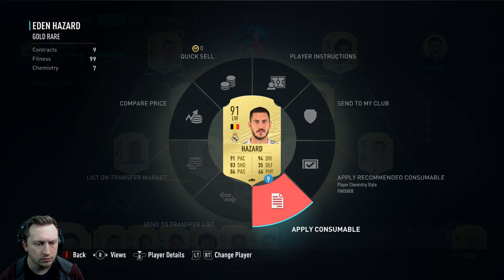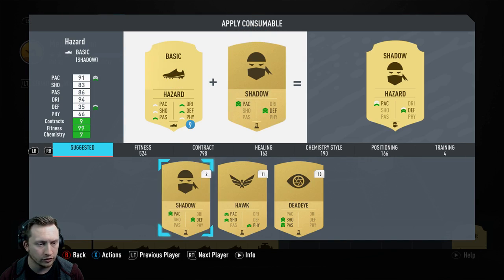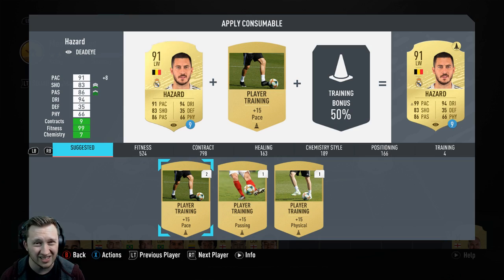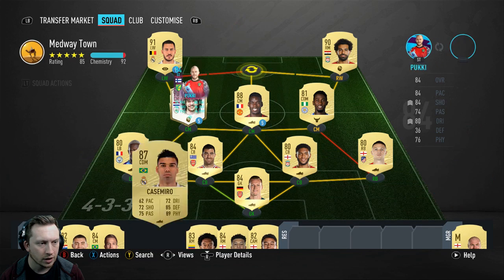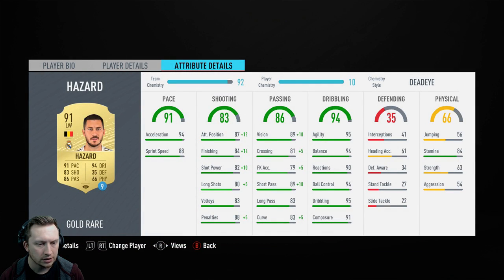In terms of a chem style, I think I'm going to give him a Deadeye. It actually takes him up to the highest rated he can be, which is a 94-rated left wing. So he's on 10-chem just for the purposes of this section. 94 acceleration — fantastic. Would be nice if he had 90-plus sprint speed. He now has 98 finishing. It actually does take it up to 15 when he's on full chem, so it would be 99 finishing. He's got 92 shot power, and he'll have exceptional attacking positioning — obviously 12 takes it up to 99.